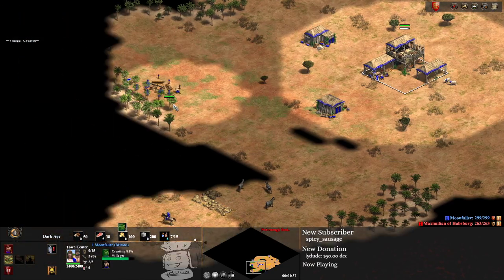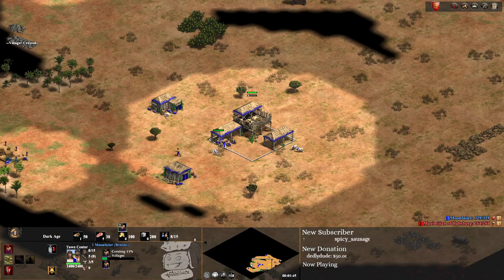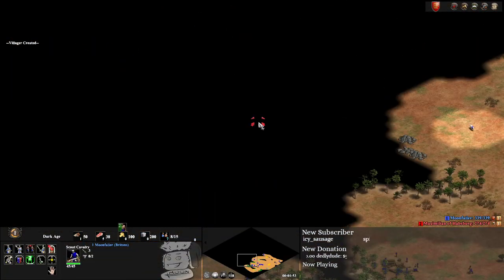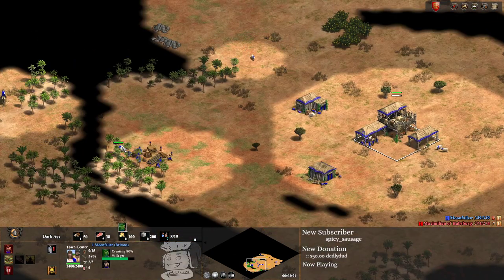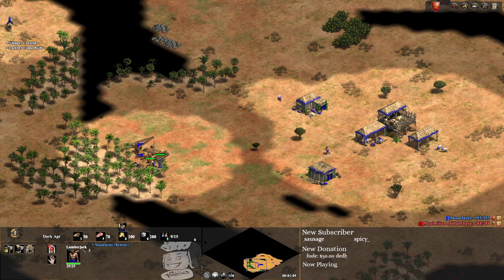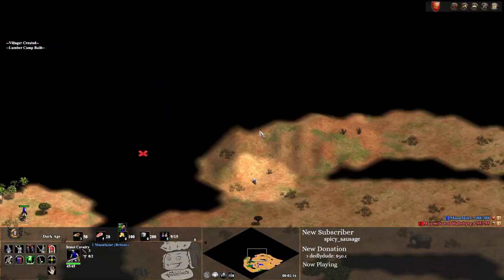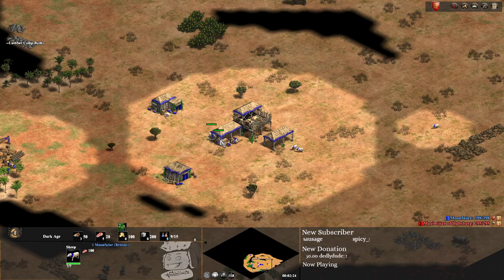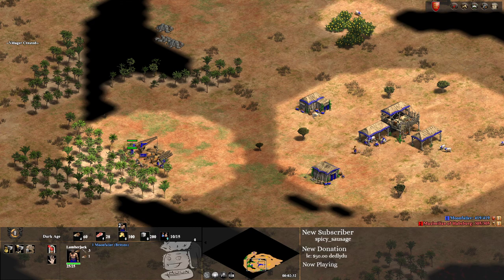We're making the lumber camp. As we're Britons, we're going to wood a little bit quicker than you normally would. We're already going for wood with the sixth villager, whereas normally that sixth villager would still go on sheep. We don't have to pull villagers to the wood line as soon. It's still all about efficiency though, so we're going to try and get our woodcutters as efficient as we can get while we scout and find all the resources.